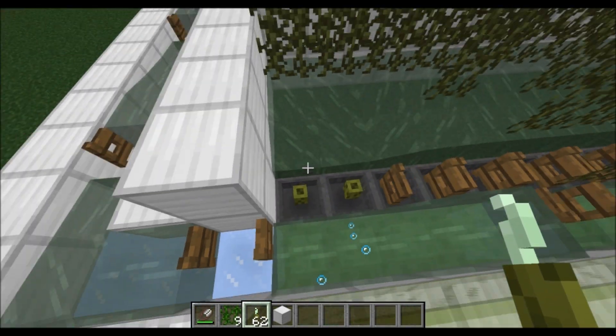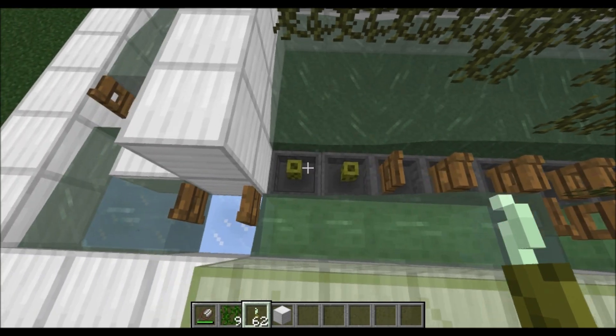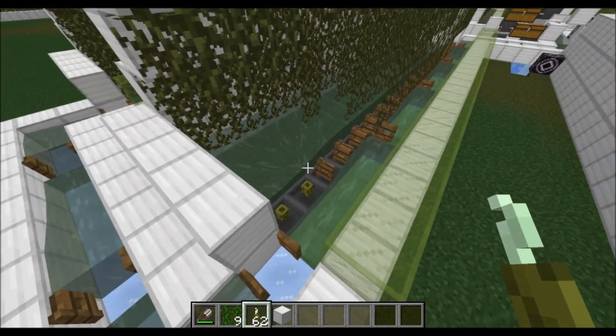Flower pots don't work — they get moved away by water. Sea turtle eggs will work, but those are a little bit too tedious to acquire.